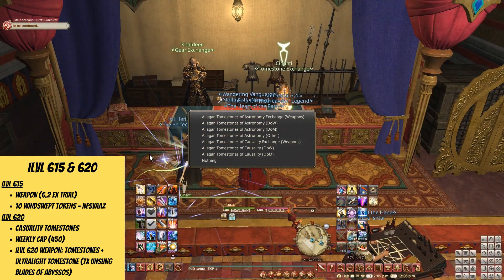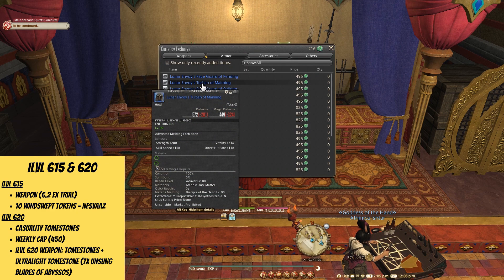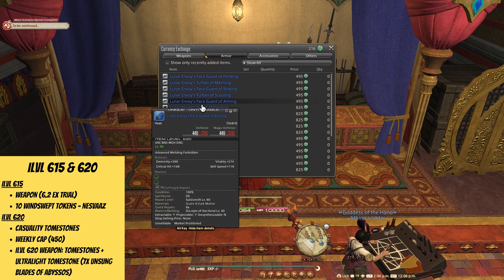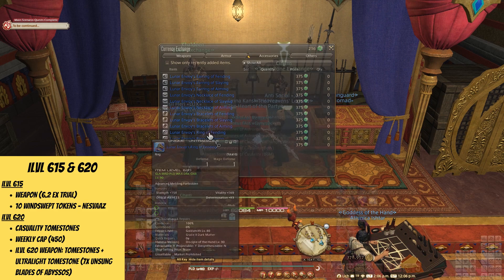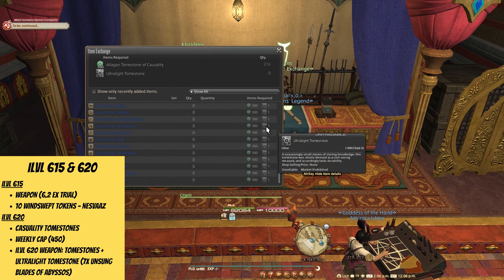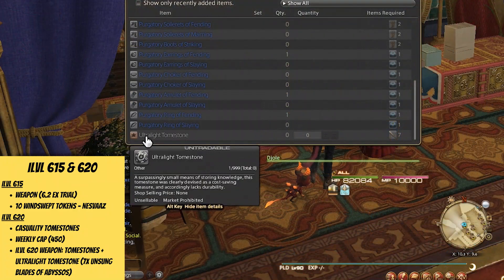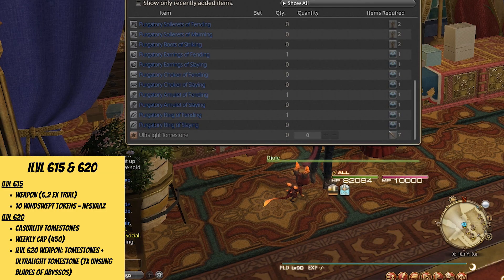So don't do it if you don't want any spoilers. The new Casualty Tombstones have a weekly cap of 450 as per usual, but they will get you the much desired i-level 620 gear over at Kehanti. Choose carefully and gear your main job first, as you'll need the higher item levels for the endgame content next week. When it comes to the weapon, apart from the tombstones, you'll also need the Ultralight Tombstone. You'll get this one by exchanging 7 Unsung Blades of Abyssos, which you'll receive after completing the 8th circle of Abyssos — they're on a weekly lockout. Make sure you've got 500 Tombstones of Casualty in stock in 7 weeks when you finally exchange your currencies.